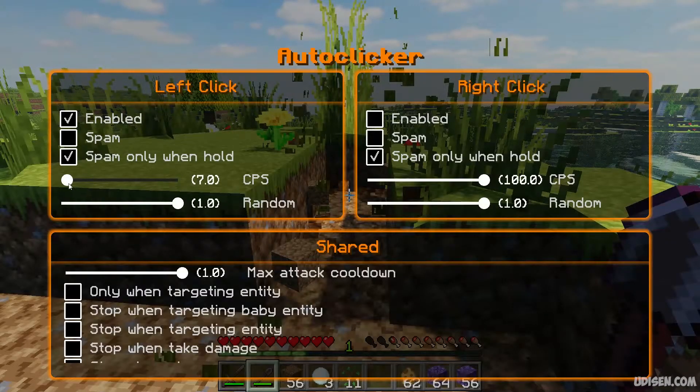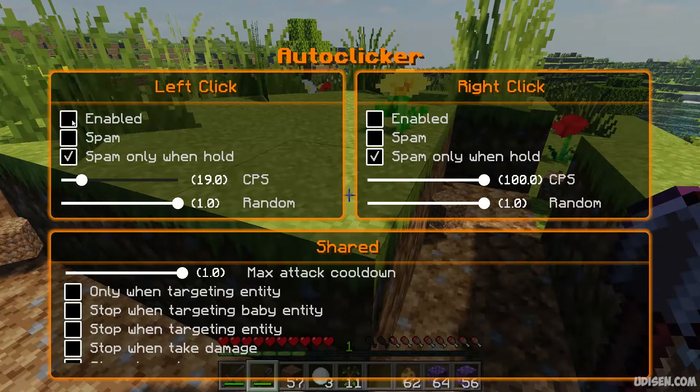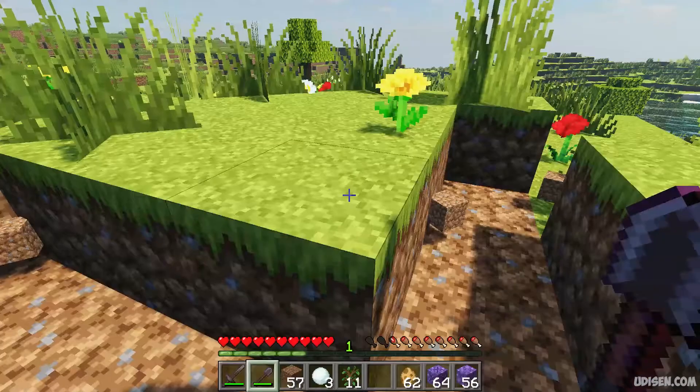I highly recommend also paying attention on CPS. CPS means how many clicks the system tries to make per second. One CPS means one click with your mouse button per second. I usually use 50 to 20 — not too much, not too much. And of course enable or disable, then like this.